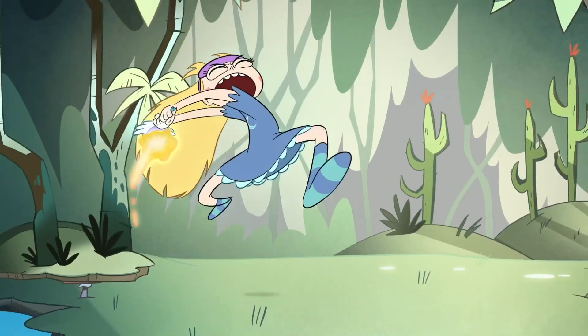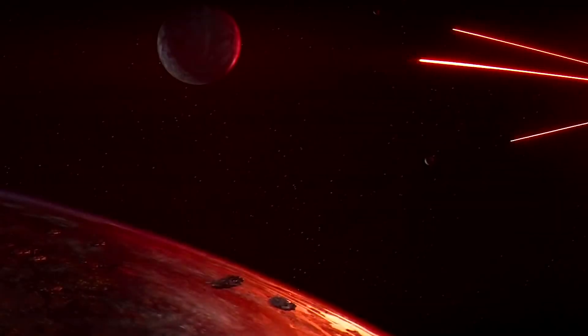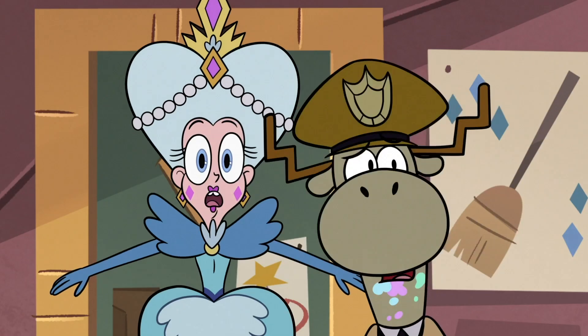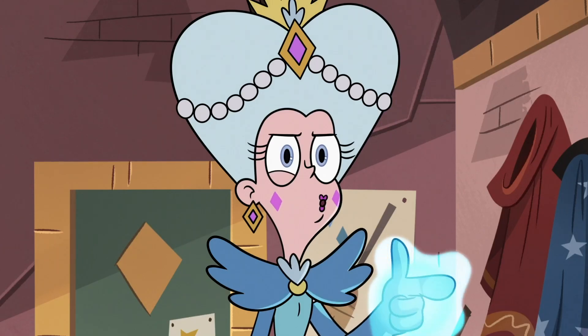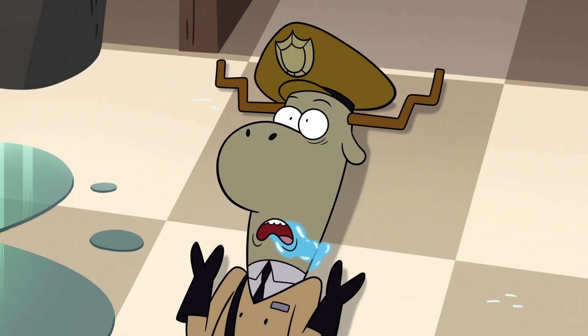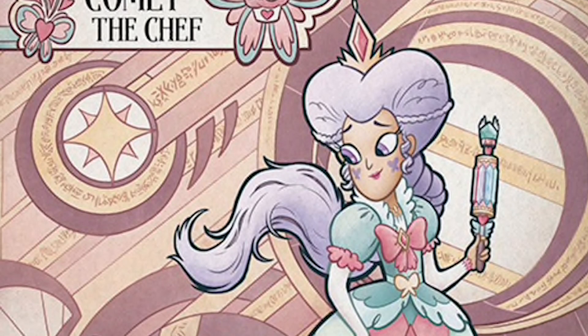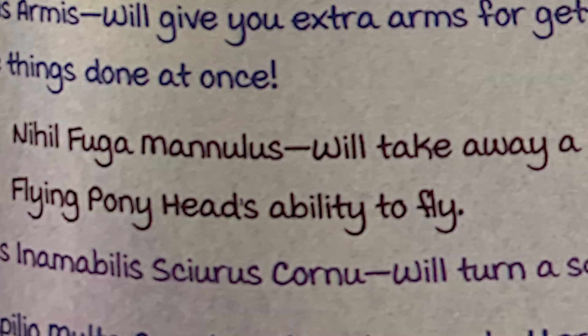Mega Explosive Crystal Laser creates a red beam of light similar to a laser pointer that could probably neutralize entire planets. There's Mind Eraser — Eclipsa is clearly aware of it, and Moon actually uses it on Sean — it simply erases the target's memory and temporarily puts them in a vegetative state. There's Nightshade Disarm, created by Comet Butterfly, which disarms up to 12 of the user's enemies of their weapons. Nighthill Fuga Manulus, created by Crescenta Butterfly, removes a Ponyhead's ability to fly.